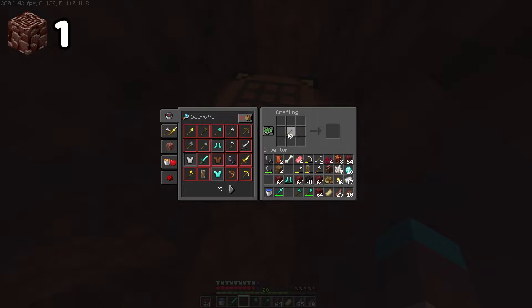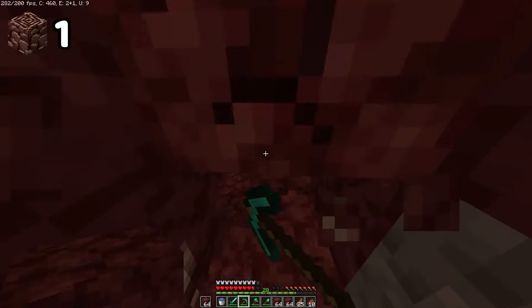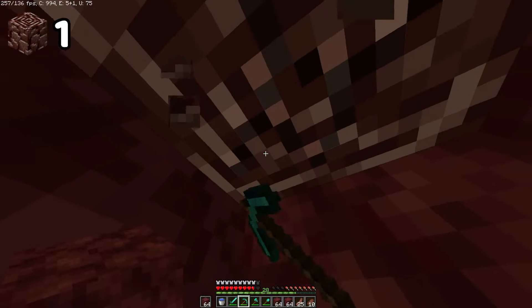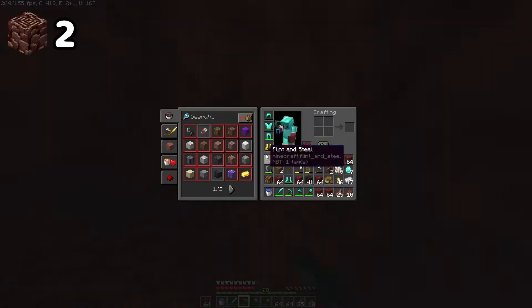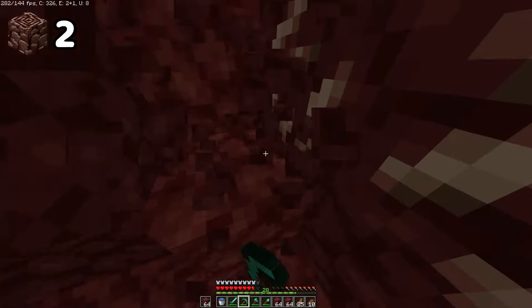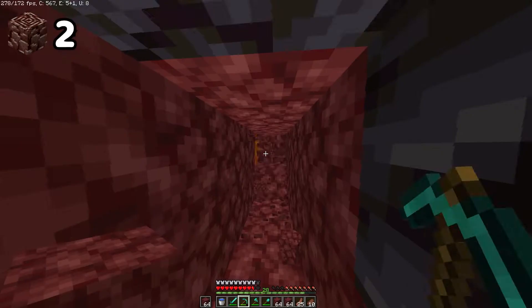My pickaxe broke, which makes it even worse — but I predicted this would happen, which is why I brought 10 extra diamonds to make a second one. Good as new. What I hate about this is there might be 10 ancient debris around me and I just have no idea where it is. Second find — yes! But there's only one again. Come on, give me more. We got two total — half of what we need for just one ingot, and we actually need way more than that.